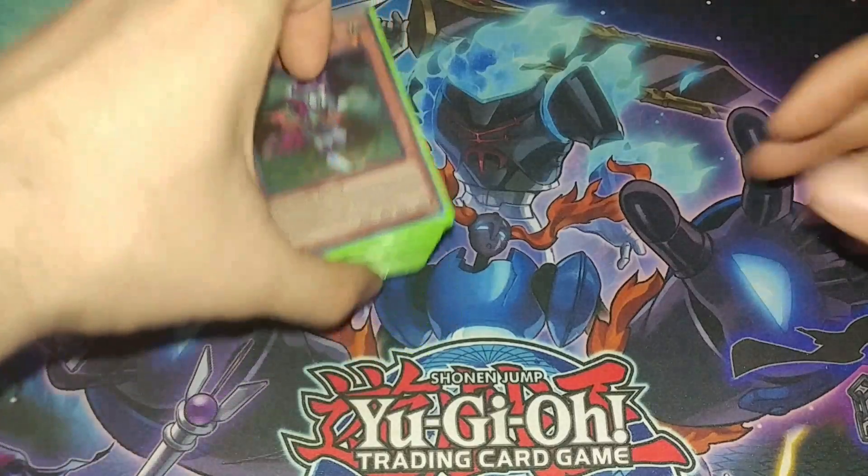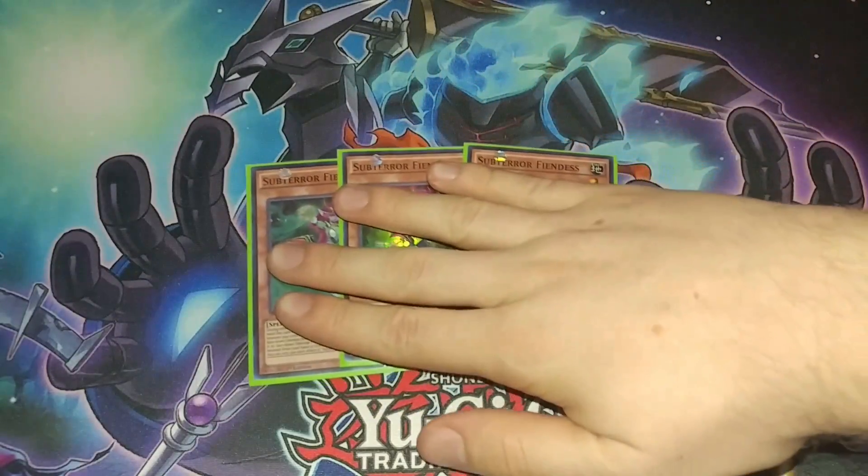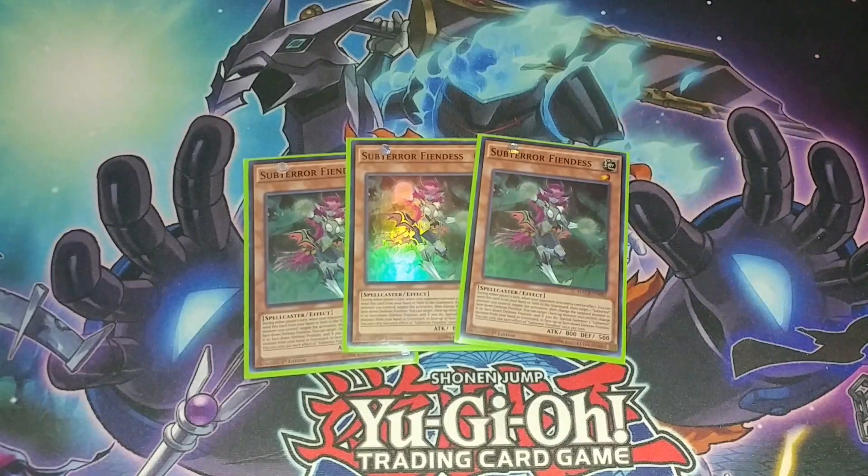The first card we're looking at is three Sub-Terror Fiendess — obviously a three-of staple. It's part of not only most of your combos, but also your defensive boards, because you want it in hand or on the field to use the effect. The revival effect is equally, if not more important, than the hand trap one. Sub-Terrors have always struggled with board wipes, but Fiendess lets you revive a card — you can flip itself face down and get back a guy from the grave. That's really important for making sure your deck has steam in the later turns, not just on a big first turn.